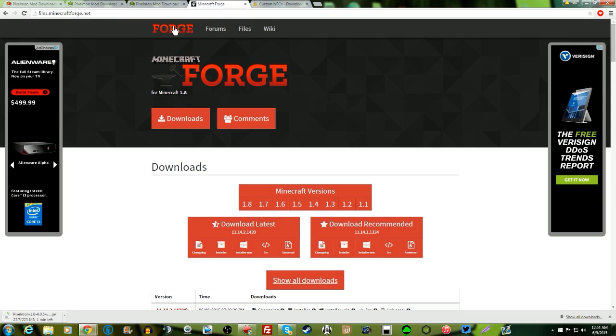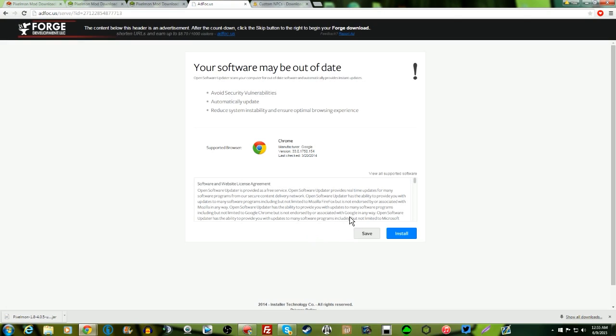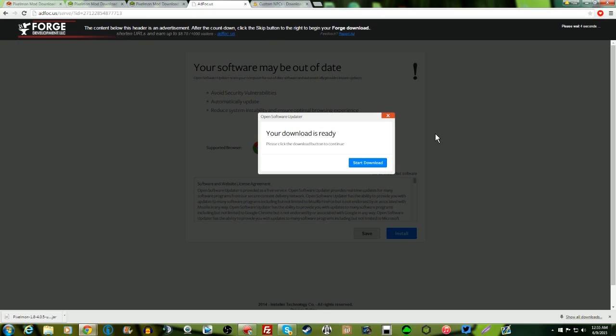Then you're gonna go over to Minecraft Forge at files.minecraftforge.net — I have a link down below in the description for this as well. I do not recommend using the latest version of Forge; we're gonna use the recommended version. Go to the installer and click the installer for the recommended version of Forge. You'll have to wait six seconds, don't click any ads, then click skip and it should download Forge — it's 3.2 megabytes. Then we're gonna open up the Forge file.